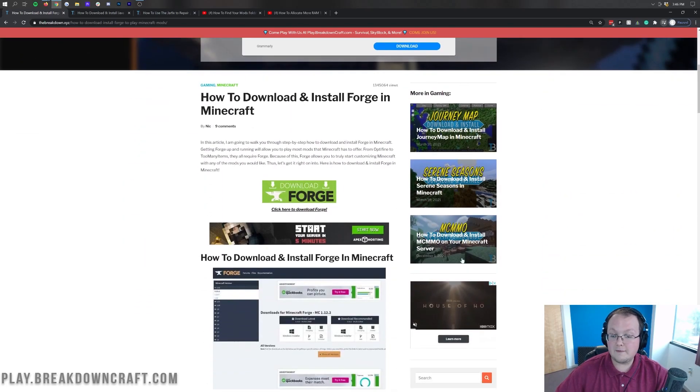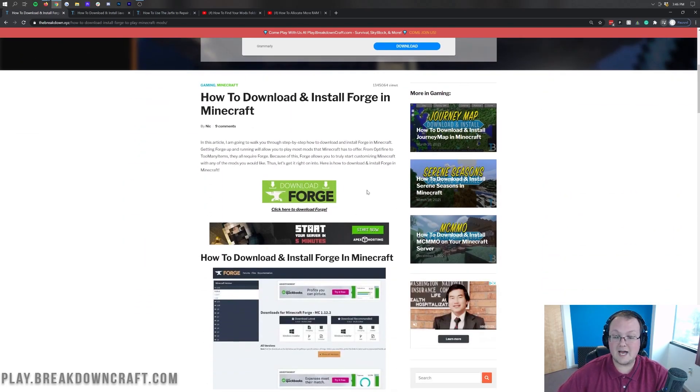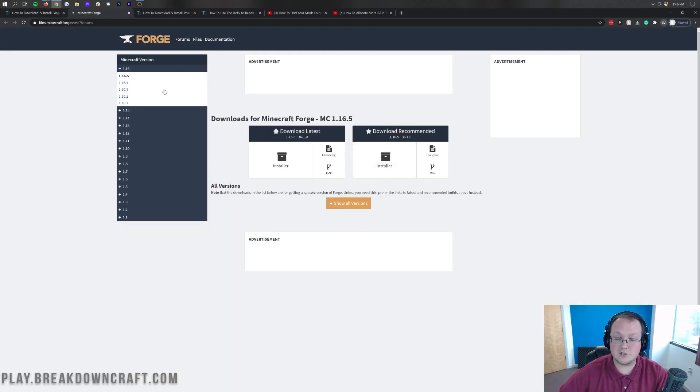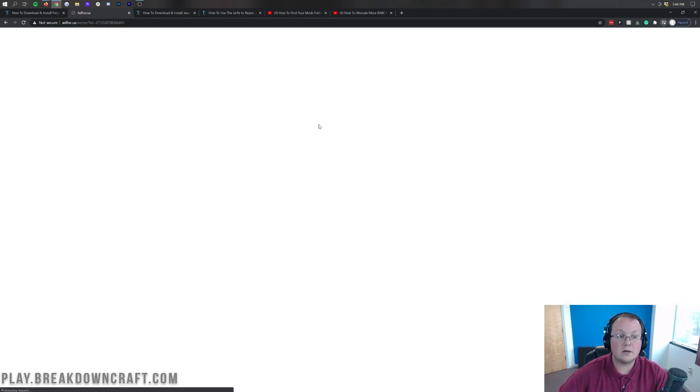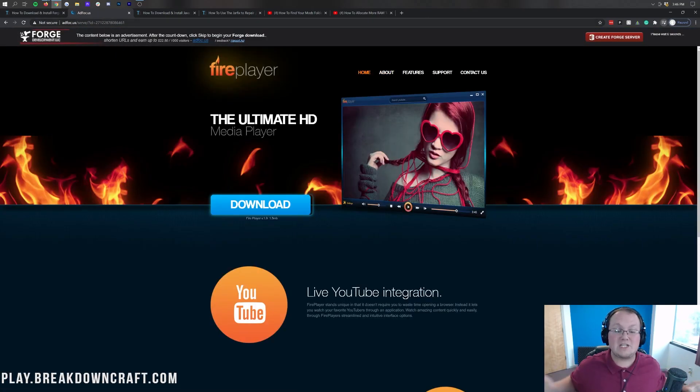The main reason that Forge won't open — assuming you've downloaded it from Forge's official download page and clicked the installer correctly — is the Add Focus download page. Don't click anything on this page! We stress this in our Forge tutorials, but I want to stress it here as well. Just wait until the red skip button appears. That's the only thing you want to click on this page.